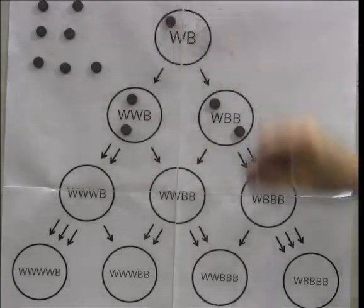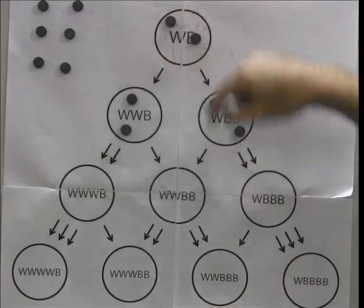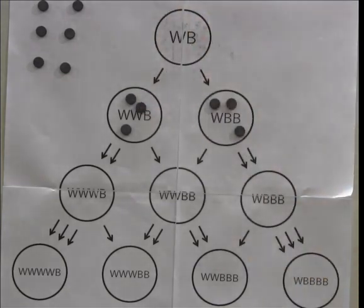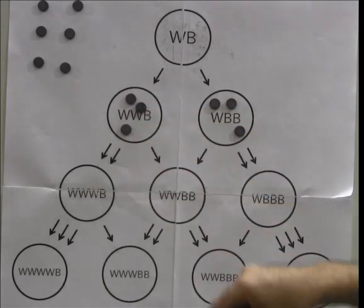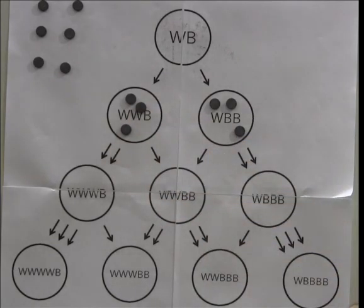So we add another chip there, and then we add another chip there. Now we can once again fire this node at the top, sending a chip along each of the two outgoing arrows. Now we can fire these nodes because we have the requisite number of chips, namely three, to enable us to fire a single chip along each outgoing arrow from each node.